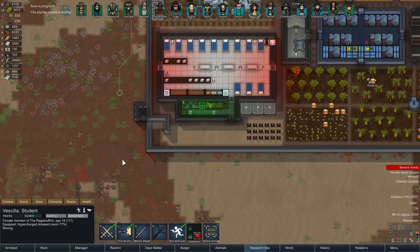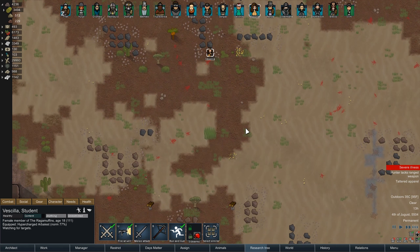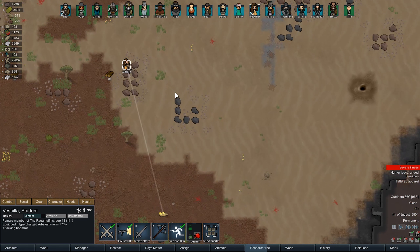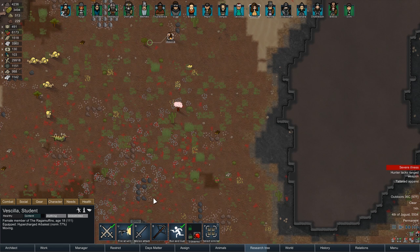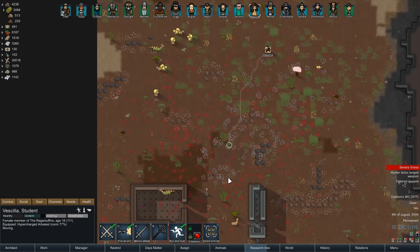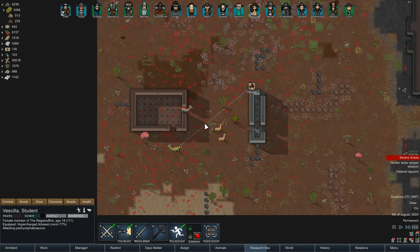I do want to see Vassila hunt. So I'm going to go ahead and send her after one of these creatures - I just want to see how good the weapon is. Plus she could really use some shooting skill. She's not bad at shooting. You're really bad at this, okay. We're going to keep trying. What's your accuracy? 73. It's actually not that bad.